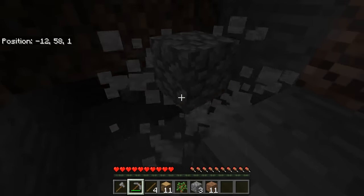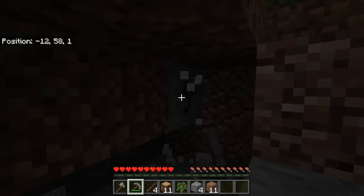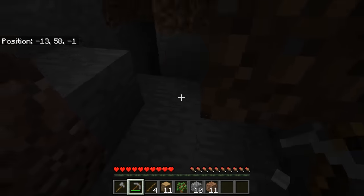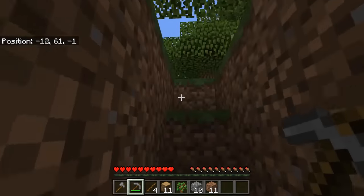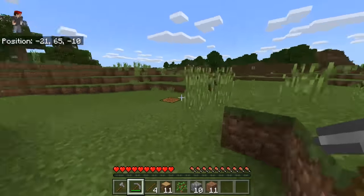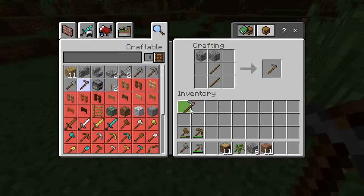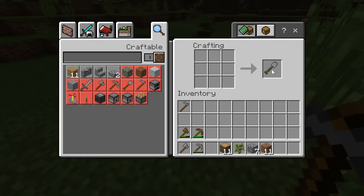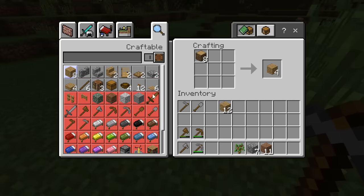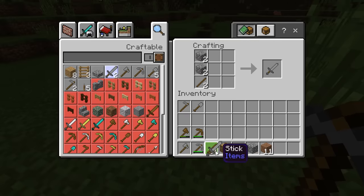Actually playing through the game in survival mode without cheats enabled is something that I haven't done in the Bedrock Edition. I've always played in creative mode or a version of the game that has some type of cheats on it. So now let's go ahead and make a hoe, a shovel, and I think I need to make a sword — that will be the last thing I need to make in order to have all of the tools.